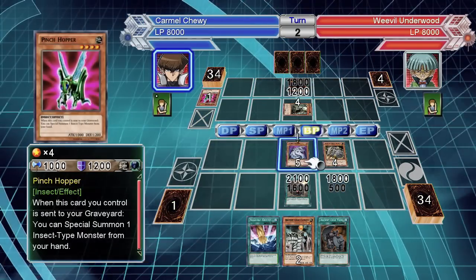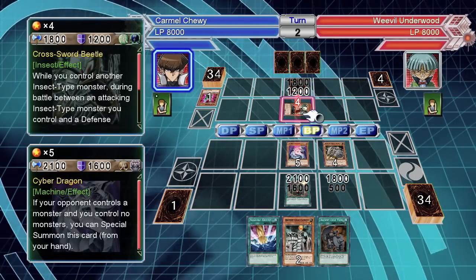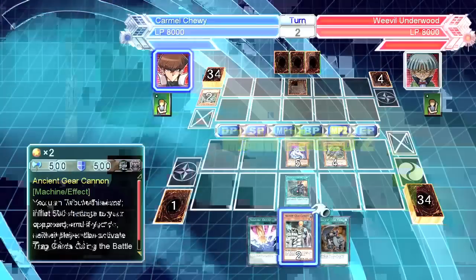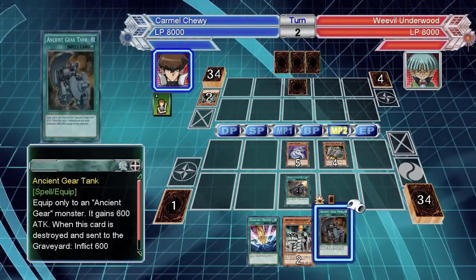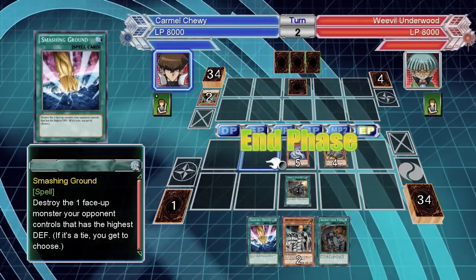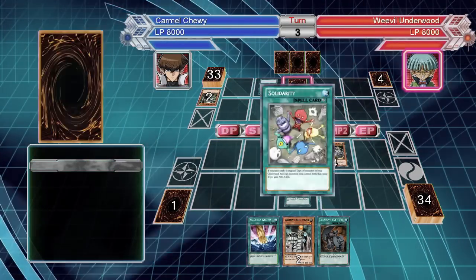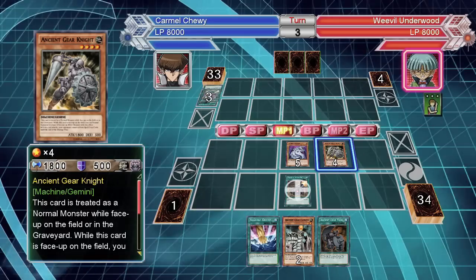Pinch hopper — okay, well at least I can get rid of it. Main phase two — it didn't summon anything, right? All right, if it summons anything in attack position that can take out either of these monsters, it's going to attack this dude first, my knight.